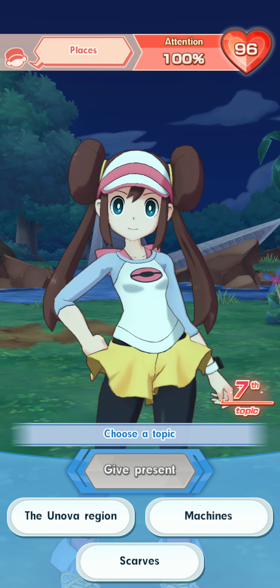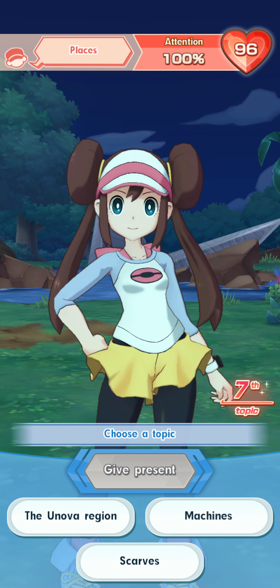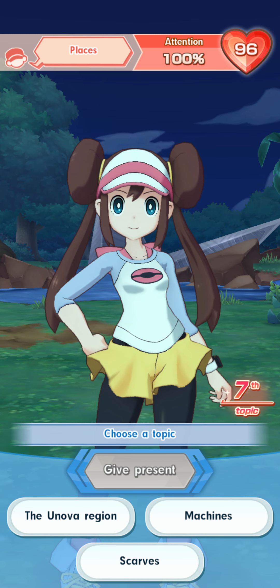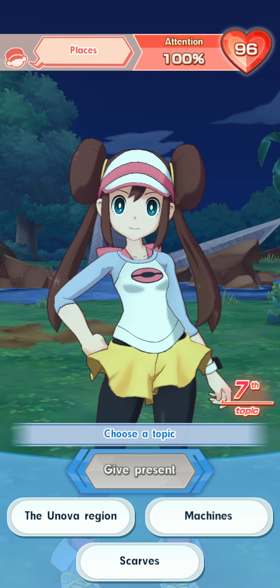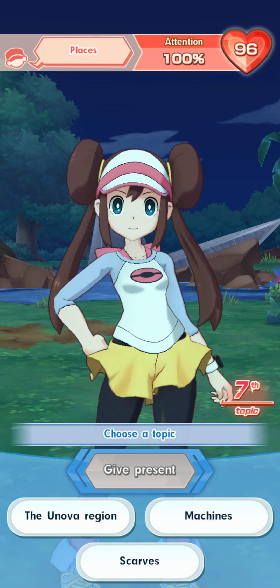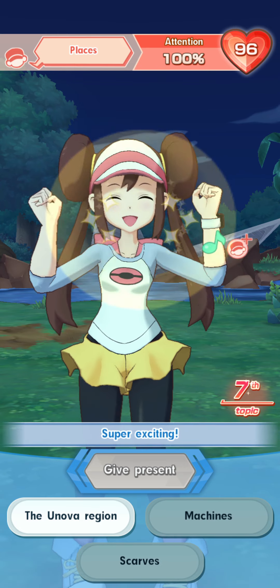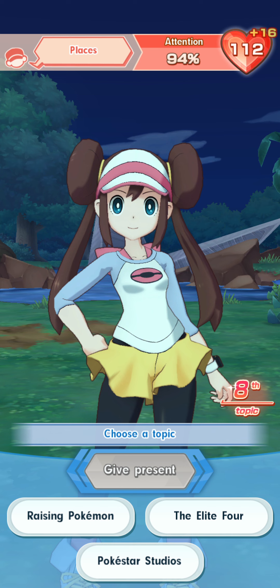We're back to 100%, so she can't end conversation. One more thing you should know: giving presents re-rolls your choices for topics. You should really focus on when your attention is starting to get below 80% — that's my personal preference — then give a good present because that restores 20% of the attention. The Unova region is good because that's both a hot topic for her and also a super exciting topic, so we're getting a big boost now — 16 points.